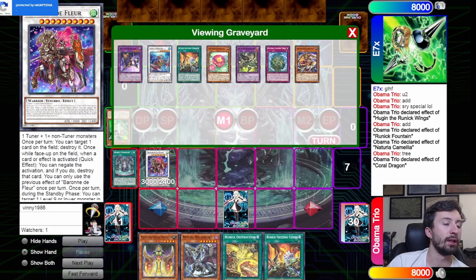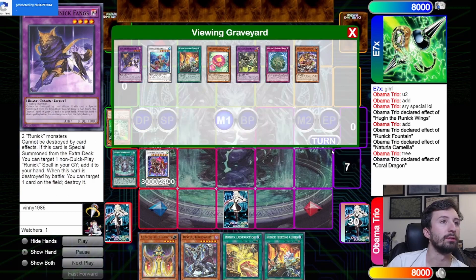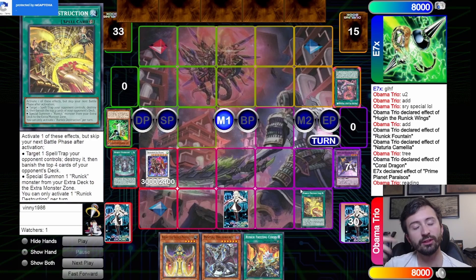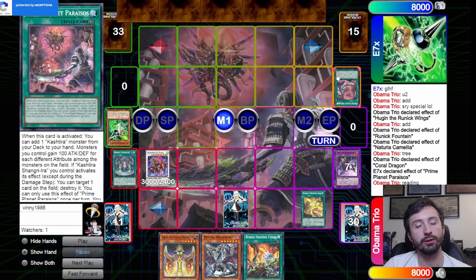We have the Chameleon, Medora in the graveyard, two Runics in hand, and Bestial — we're looking pretty good. He activates the field spell again. This is the same interaction as with the Tear field spell: you can only activate one of this card per turn, so if you use Chain Destruction on the field spell it immediately doesn't resolve properly, and they can't activate another one for the turn — so this card is very, very good.